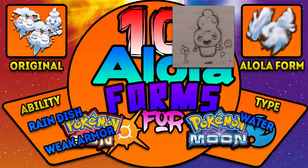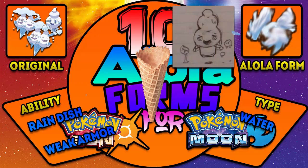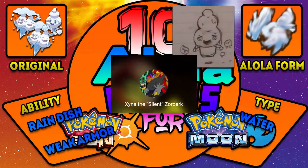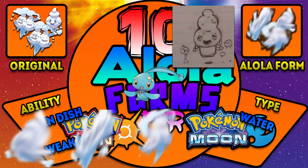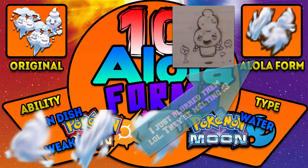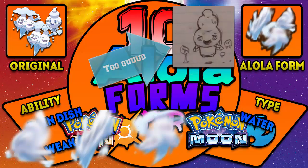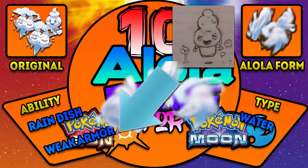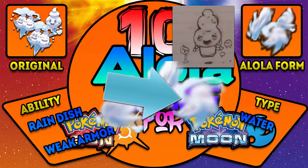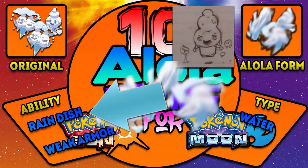Number 2: Vanillite, Vanillish, and Vanilluxe. I thought they'd all just melt in Alola — Alolan inhabitants probably wouldn't even have freezing. Shout out to Zina the Zora who sketched a few of these. The whole line would become Water-types with a similar look but made out of water molecules, almost like Manaphy. Vanillite, Vanillish, and Vanilluxe all become Type: Water. Ability: Rain Dish. Hidden ability: Weak Armor.